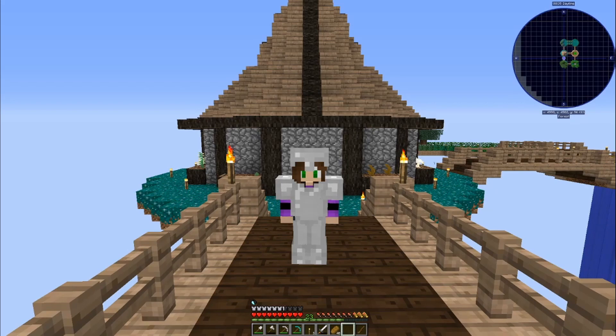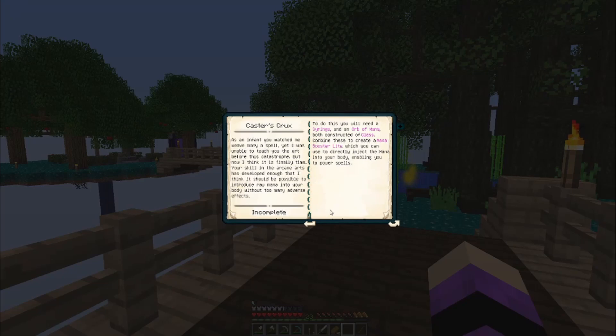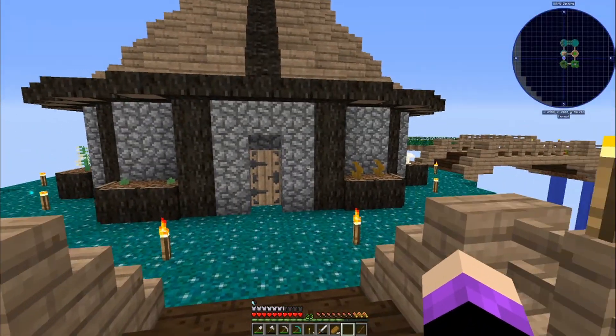Let's flip over here and look at it. In this quest book we have 'Sapphires in the Sky' block and 'Caster's Crux,' so those are the things we're going to start working on. But first I want to show you guys a little addition — well, some additions that I made.